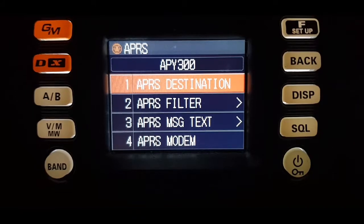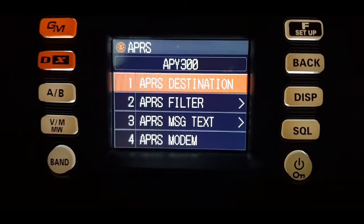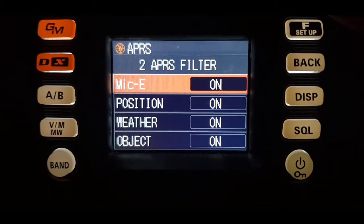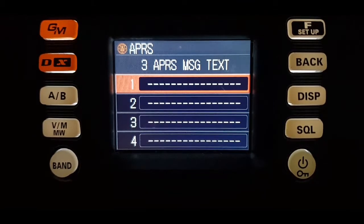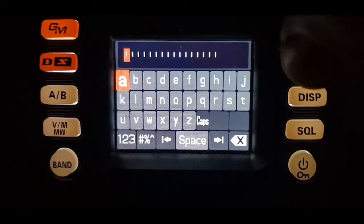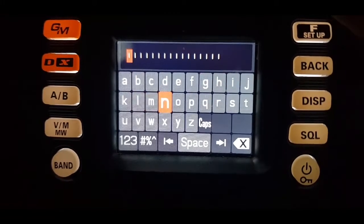APRS destination — selecting that but nothing's happening. Filter — I didn't really change anything on that. Message text — I could add a message there if I wanted to. Nothing there at the moment. I'll just put my call sign in for now.